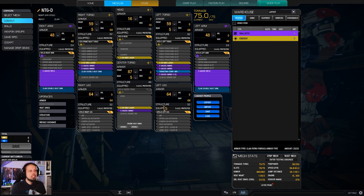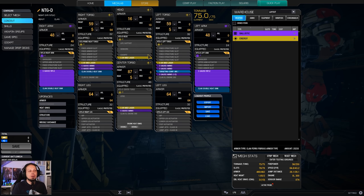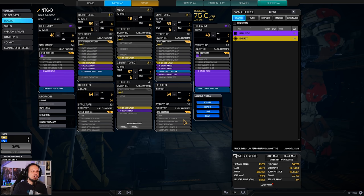We are taking the Nightjear D because it has a center torso energy hardpoint. We are using four ER medium lasers as backup weapons and two Gauss rifles on the arms. The interesting thing about the Nightjear is that it has four jump jets, which makes it relatively mobile vertically. But it has only a 300-rated XL engine and the acceleration is really bad, so it only runs 64.8 kph and is really sluggish to get moving.